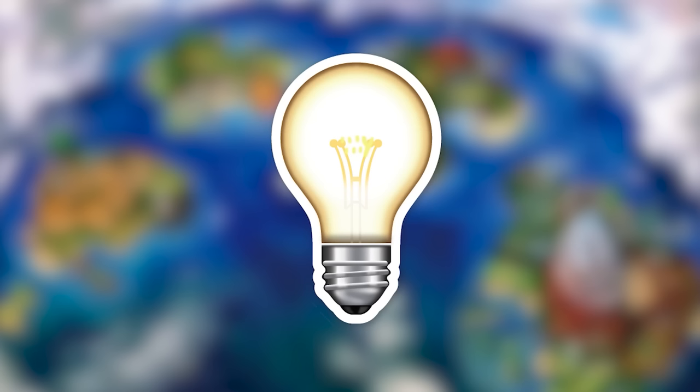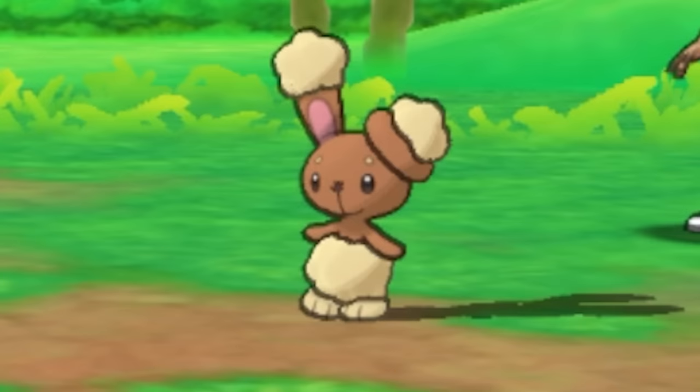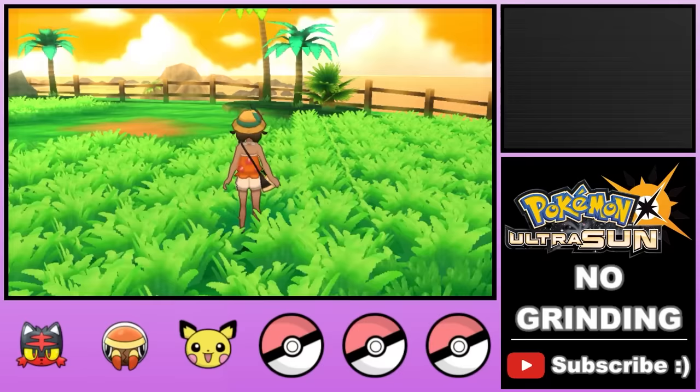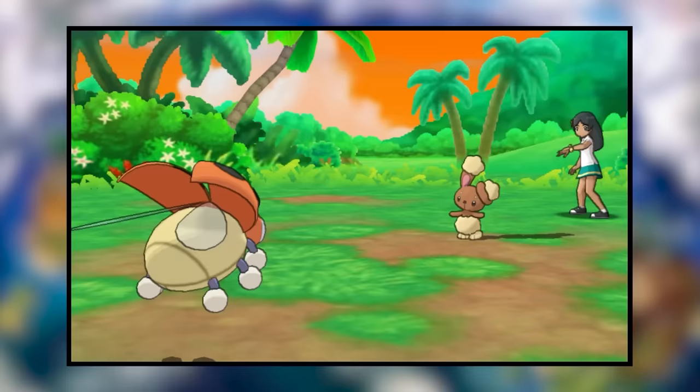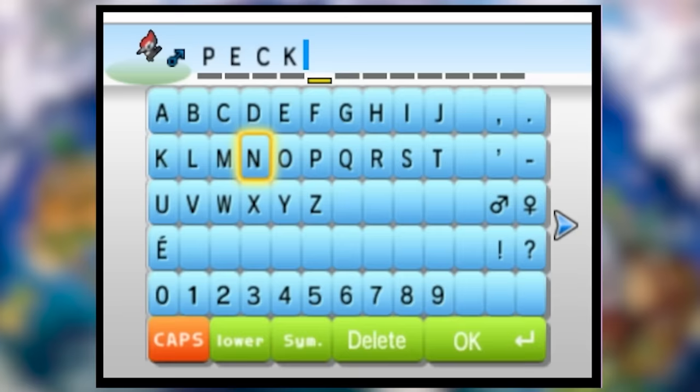After getting absolutely rolled on the next few attempts, it's obvious that even if we paralyze the bunny, we just don't have the damage to take it out. So we go back to the drawing board. Our low level Pokemon might not have enough damage to deal with this thing, but what if we could get it to damage itself? Luckily, on this very route, the Pokemon Ledyba spawns, and Ledyba has the move Supersonic, which will confuse the opponent and give it a chance to damage itself. So after catching a Ledyba, a young Yungoos, and a Pikipek named Pecker, we try out our new strategy.